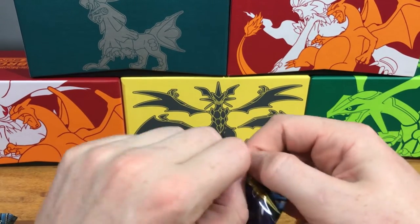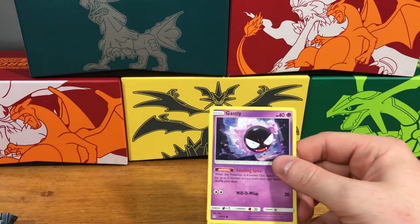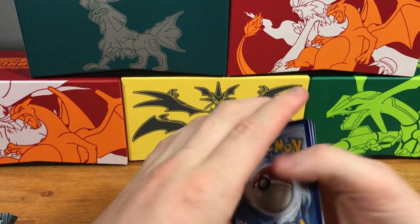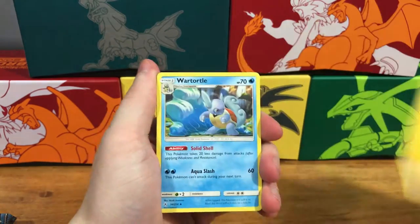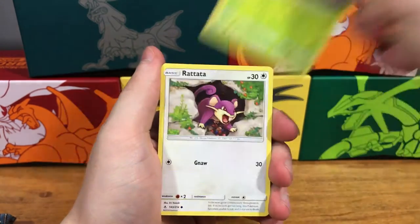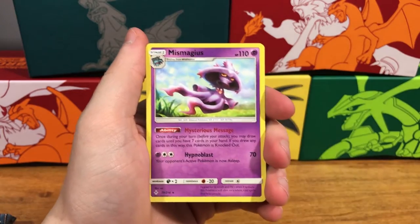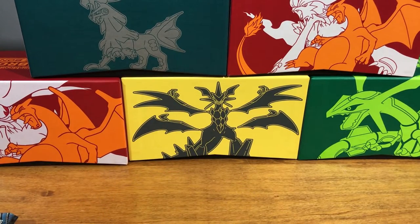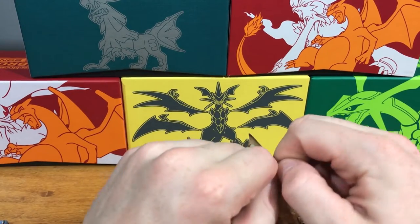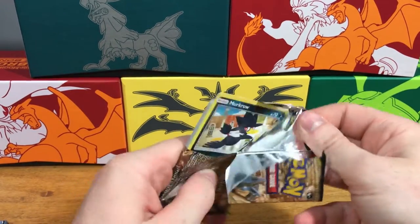Next pack. These Elite Trainer Boxes are really nice for their price. You get sleeves and you get cards. So I do advise buying those. You get a cool box out of it too. Code card, four from the back. Wartortle, Gloom, Haunter, Ghastly, Tangela, Venonat, Rattata, Goldeen, Triple Acceleration Energy. This is a really, really good Reverse Holo to get. And a Mismagius Rare. Any Energy Holos are always kind of ideal, because people always like those for the card games. They like having their Secret Energies and Holo Energies instead of the regular ones.